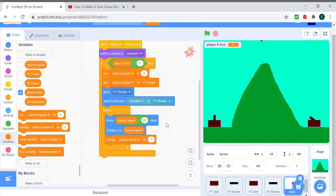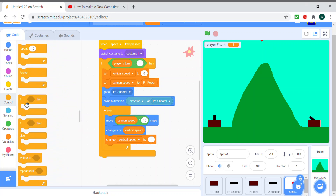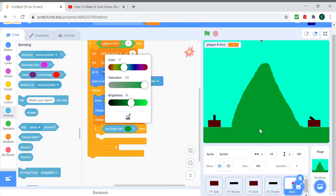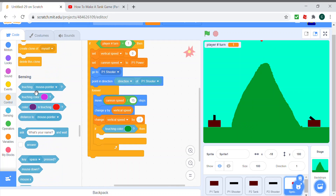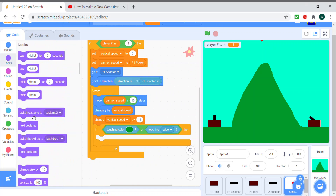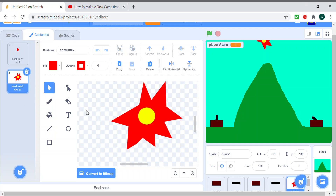Then we check if it's touching the ground — the green color — or touching the edge. If so, we switch costume to costume 2, which is the explosion. Actually we don't need that explosion costume here because it's going to stamp and make a hole instead.